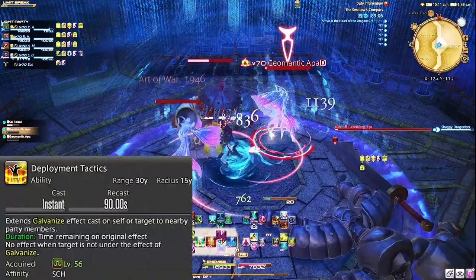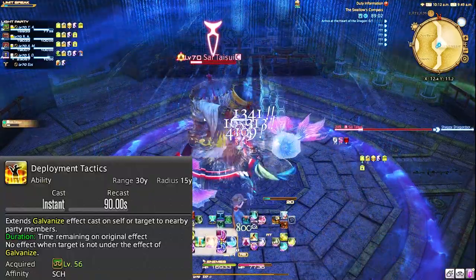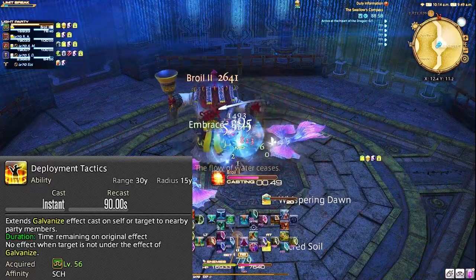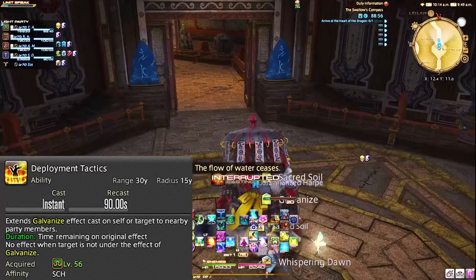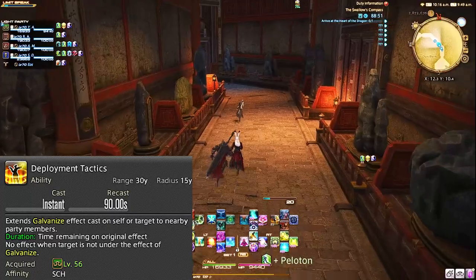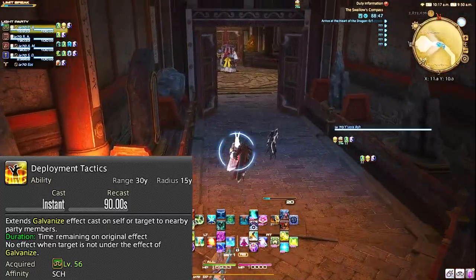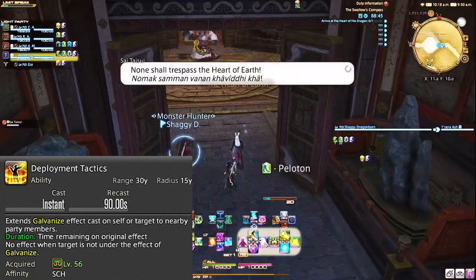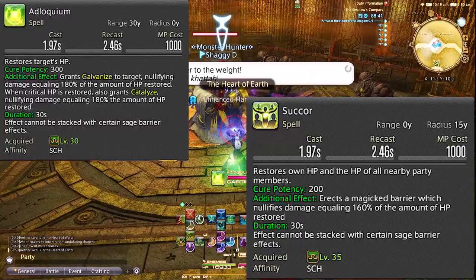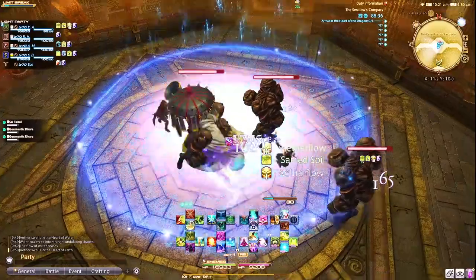Deployment Tactics — I personally love this ability. What you can do is cast an Adlo on yourself between tank pulls. Sometimes it's easier to just do it on yourself than on the actual tank, and then cast Deployment Tactics to spread that shield to everyone else. You might say, why not just use Succor? Because Adlo is a 180% heal and shield, while Succor is 160%. I just really personally enjoy getting that extra 20% pretty easily — it makes a difference.